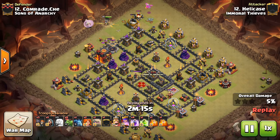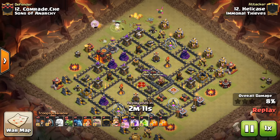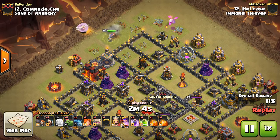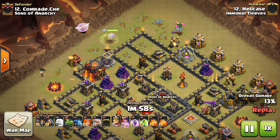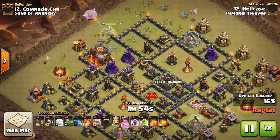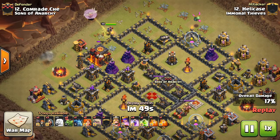This is Healy Case, I believe, from Immoral Thieves, doing an attack against Sons of Anarchy from the CWL war. Very nice attack here — he goes ahead and drops down the Queen with healers on her. I've seen a few different openers for this strategy; you don't always have to use a Queen Walk, but on certain bases it works. Take a look at where the Infernos are — they're not that close to those two air defenses.